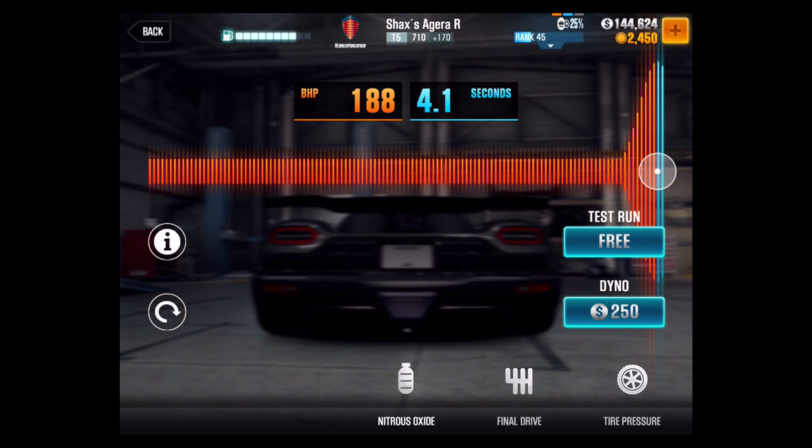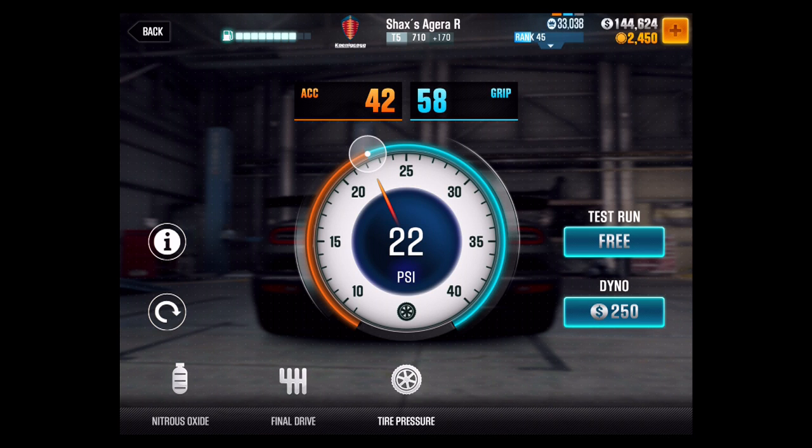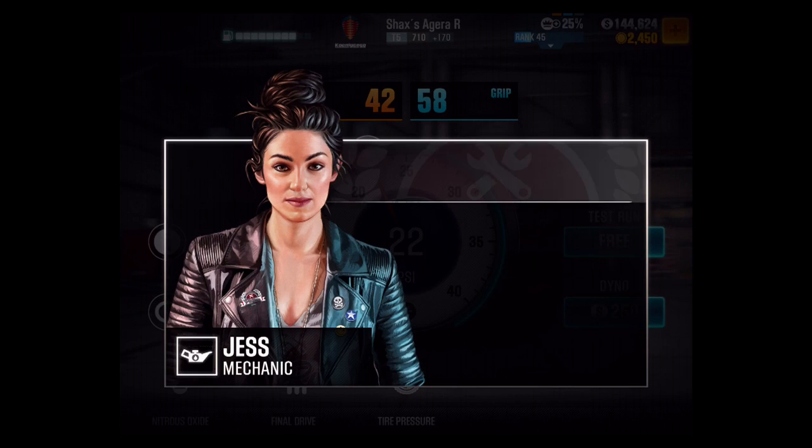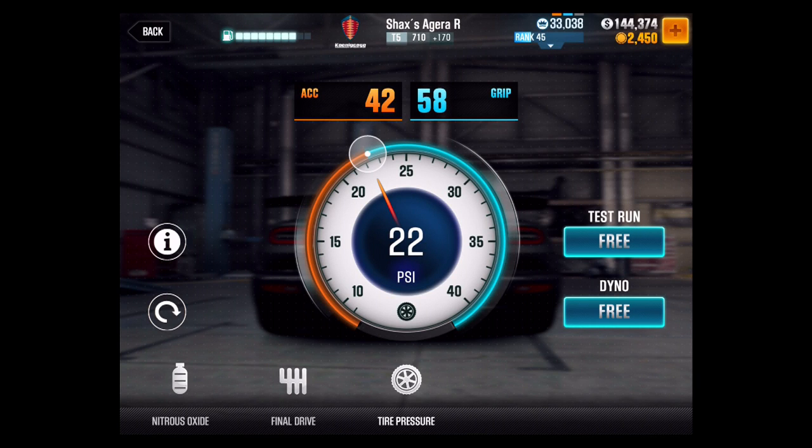At any rate, the nitrous is 188 BHP and 4.1 seconds. The final drive is going to be at its regular 3.64 — don't fiddle with this at all. Tire pressure is going to be 42 acceleration and 52 grip. The dyno shows a half-mile time of 11.757, so obviously you can drive it faster than I'm driving at the moment.